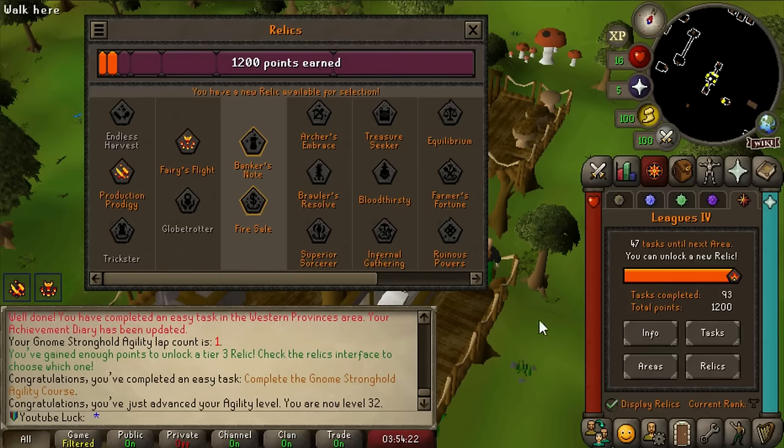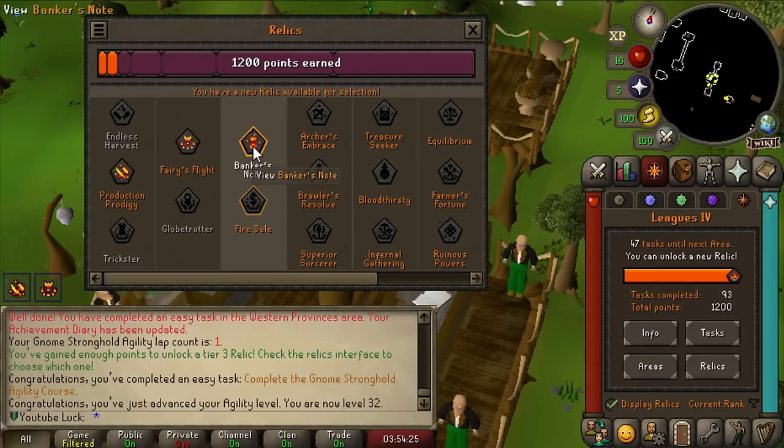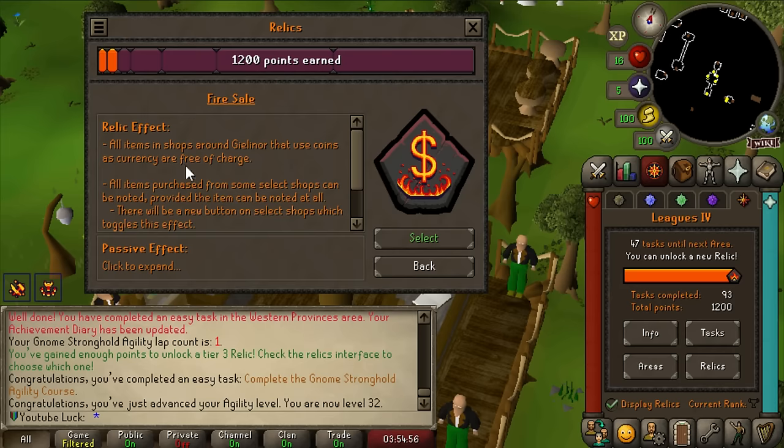The choices are between Banker's Note and Fire Sale. Banker's Note gives you an item that lets you note and unnote anything in your inventory - it's really good for newer players who want to try end game content or people who didn't pick Endless Harvest. But with Production Prodigy I don't really need that, and I'm decent at PvM so Banker's Note isn't that great for me. I'm going with Fire Sale - all items in shops around Gielinor that use coins are free of charge, and all items purchased from shops can be noted.